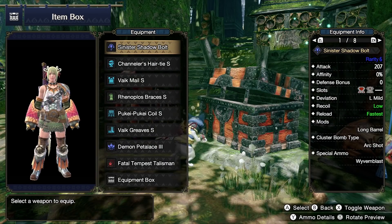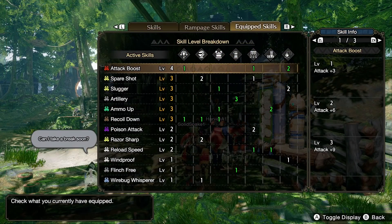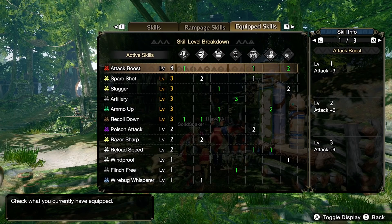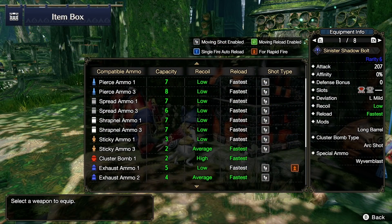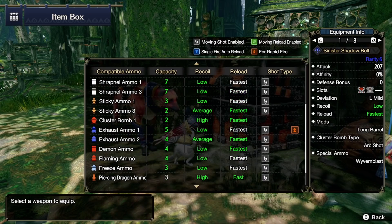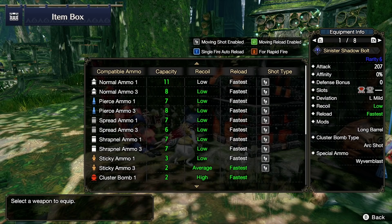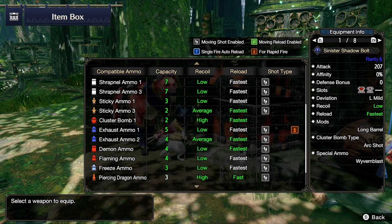Now the return of the cheese king — the mighty echo shot, the Magnamalo light bow gun. I'm running it with Spare Shot, Slugger 3, Artillery 3, and of course Ammo Up 3. Without Ammo Up 3 you will not have two sticky 3s per clip, so that's really mandatory to make it work. This gun is a beast — you can switch around sticky 3, spread 3, slicing, and even normal 3 or pierce if you feel like it. It's all around, just try not to care too much about not having Pierce Up or Normal/Spread skills — we are really limited right now with the armors.